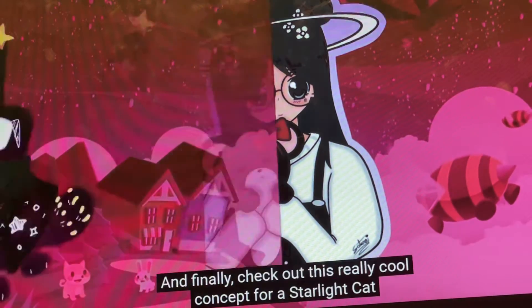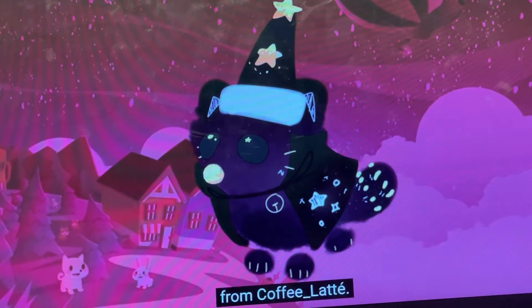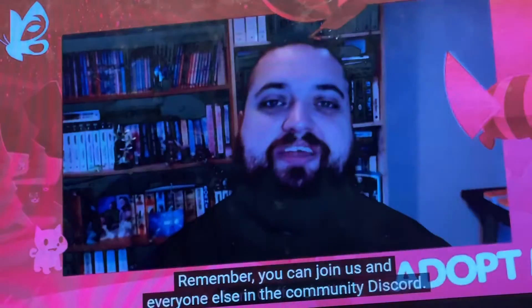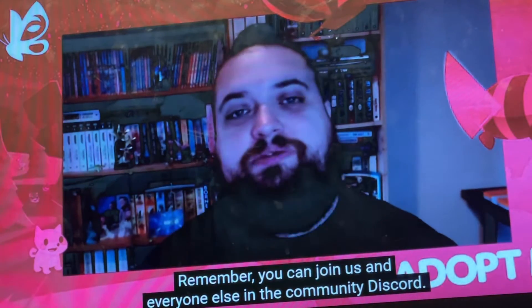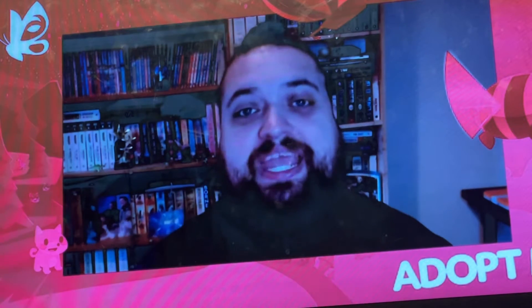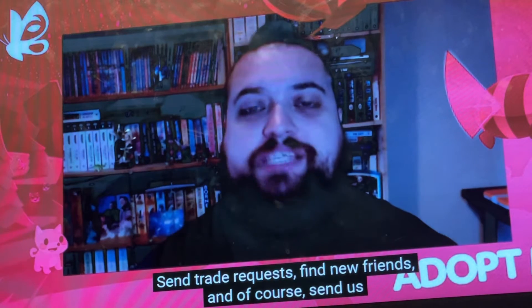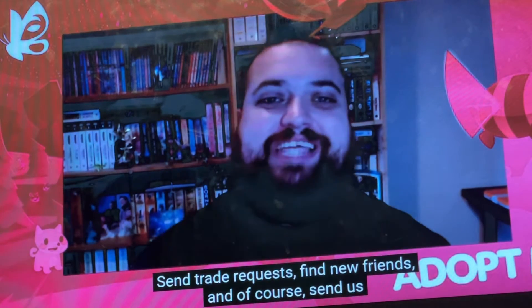Finally, check out this really cool concept for a Starlight Cat — I think Adopt Me should definitely add that! Everyone else, join the community Discord at discord.gg/adoptme. It's a great community where you can share stories, send trade requests, find new friends, and send us your fan art to be featured on the show.